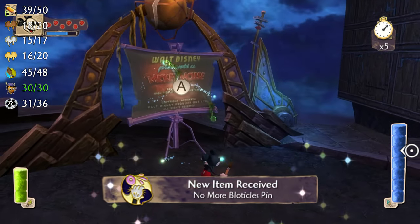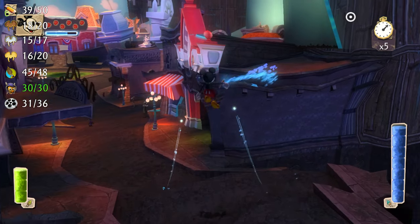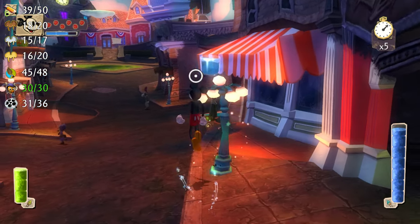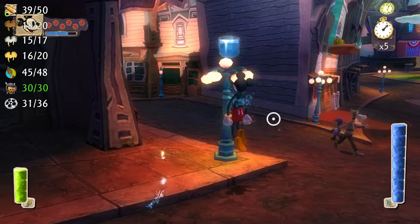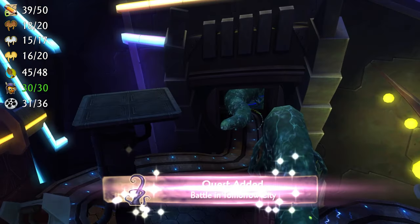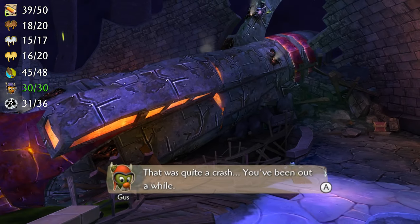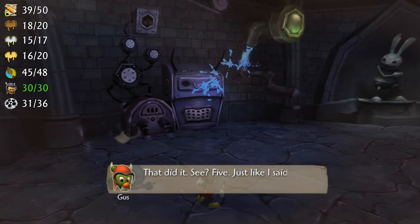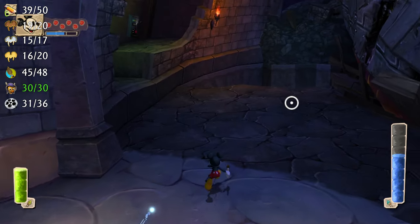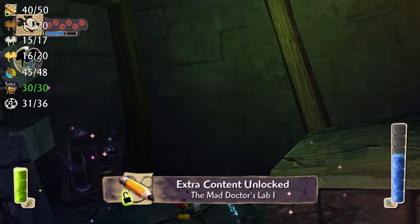Before going to Tomorrow City, check all of the shops to make sure you didn't miss any purchases. Once you're confident you're ready, take care of the Blotticles in Tomorrow City and crash the Moonliner rocket in Dark Beauty Castle. Once you drain the thinner you can thin out a Toon Oswald statue against the wall to find a bronze pin. Near the crashed rocket you can also find a piece of concept art called Mad Doctor's Lab 1. Take the Sleeping Beauty projector and get the film reel.